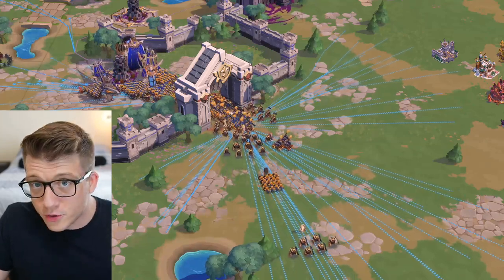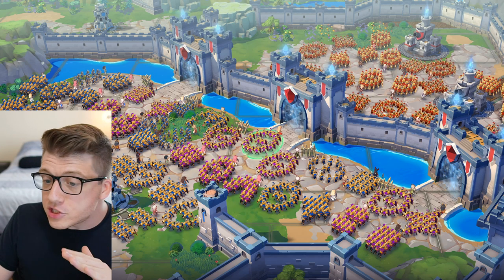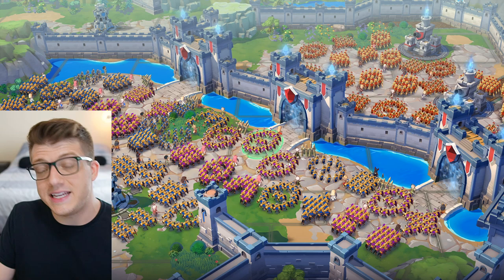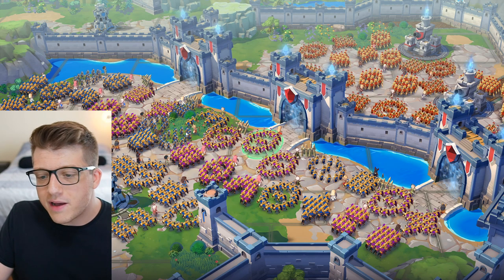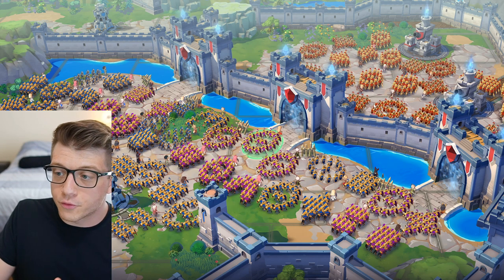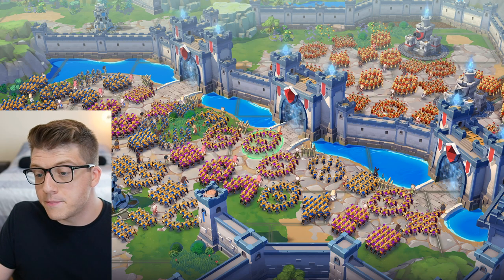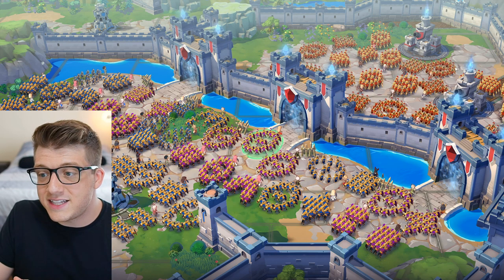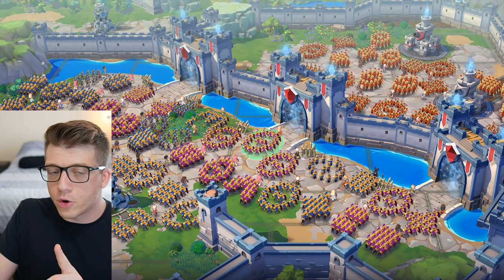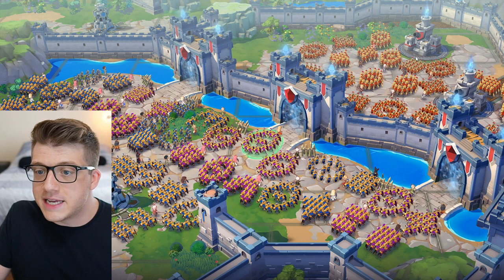Here we have another screenshot of what appears to be the beginning of a castle war. We can see a potential circle formation that we didn't see in the previous video. We also have different colored units - red units on the inside of the wall, and purple and blue on the outside - which suggests multiple alliances may actually be raiding the city being defended by the red players. We can also see a cannon tower in the back, which makes me wonder how that will play out in castle war gameplay.